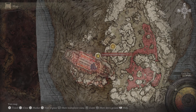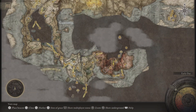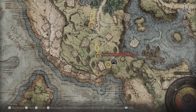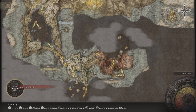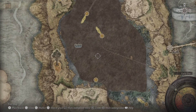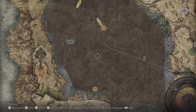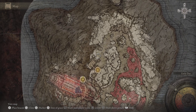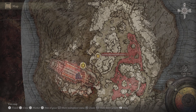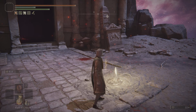You're going to start at the Dynasty Mausoleum Midpoint site of grace. If you don't know how to get here, you need to work from the entrance site of grace. You need to do the Whitemask Varre quest line — he'll start right next to the grace. You'll have to beat Margit and Godric, then go talk to the Two Fingers. Once you talk to the Two Fingers, he will move to the Rose Church in the lakes area. Talk to him until he gives you the medallion, which will bring you right here. Walk up the stairs, grab the map, and go to this grace.